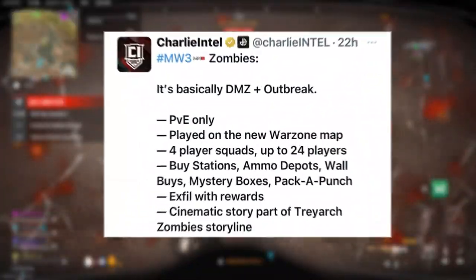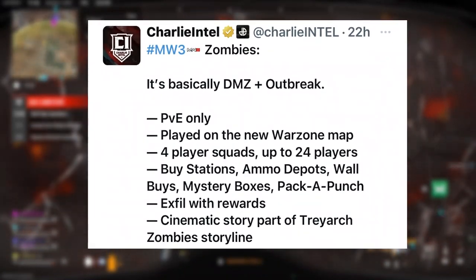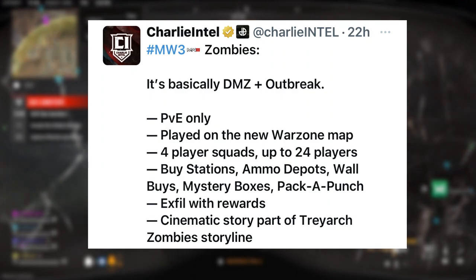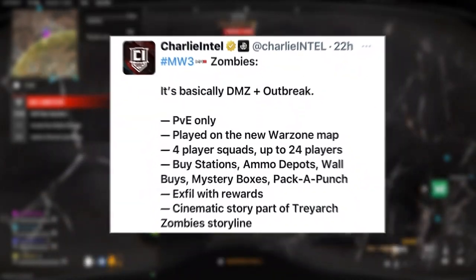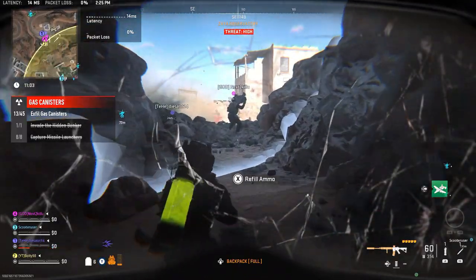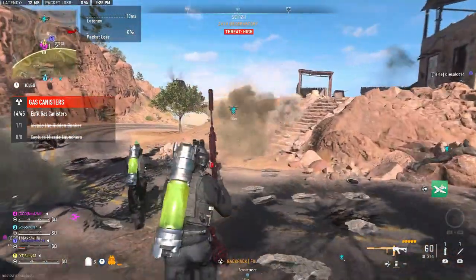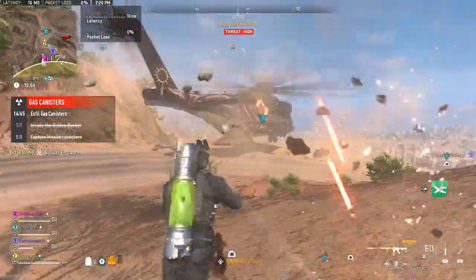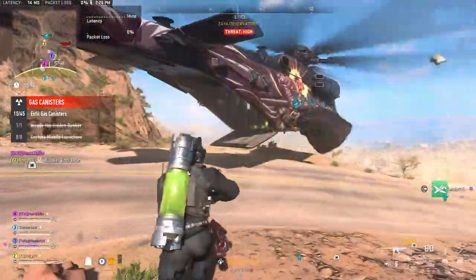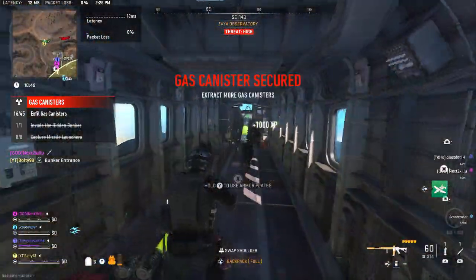We can confirm that Modern Warfare 3 Zombies is basically DMZ plus Outbreak. You get PvE only, played on the new Warzone map, with four-player squads and up to 24 players total. Features include buy stations, ammo depots, wall buys, mystery boxes, Pack-a-Punch, and exfil with rewards. There's also a cinematic story as part of the Treyarch zombie storyline, meaning you no longer have to complete easter eggs to get cinematics — you just do the missions within DMZ slash Zombies.